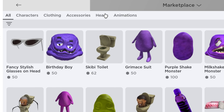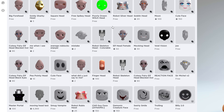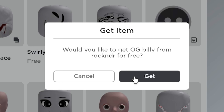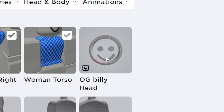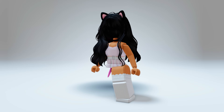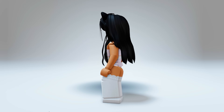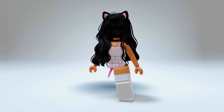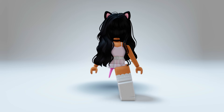Go to marketplace, then Heads, then Heads again. Scroll down until you see OG Billy — go ahead and get it, it's free! Now change your skin color to black and make sure to have a black hair on. Here's what it looks like — it's completely free as long as you have a black hair. You can barely tell it's fake!